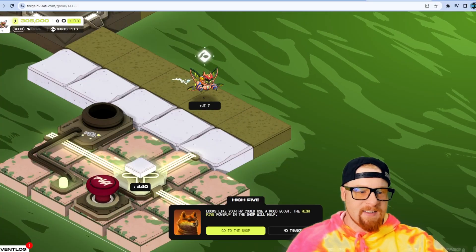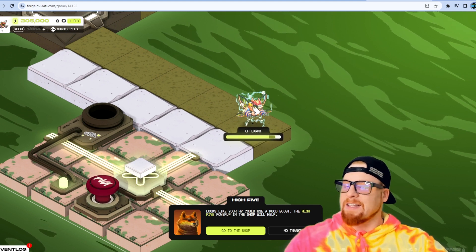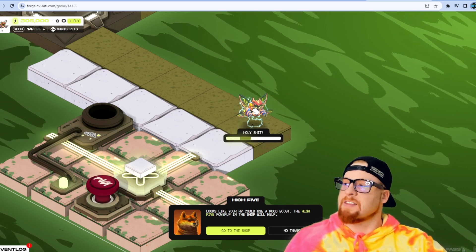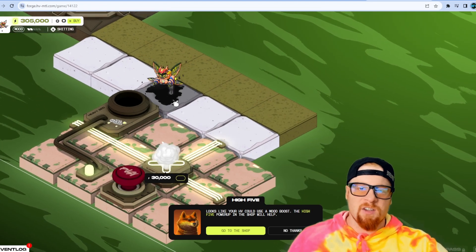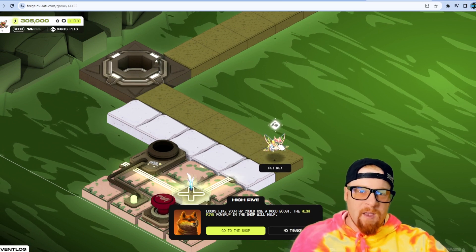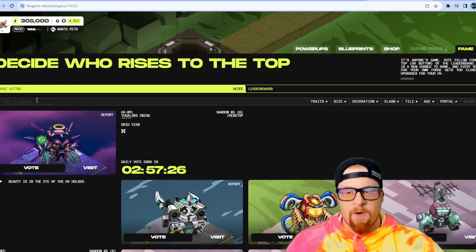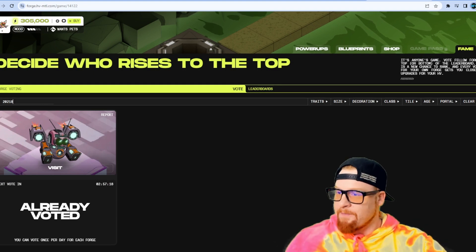Now I want to show you what it looks like to delete a tile — boom, I just destroyed that tile. Now my heavy wants some pets, so if I had less than 305,000 energy this would gain me energy, and it's also increasing my heavy metal's mood as you can see in the top left corner. Keep him happy: he builds faster and stops making messes. We're gonna vote for a land — moving over to my other one, #20218.